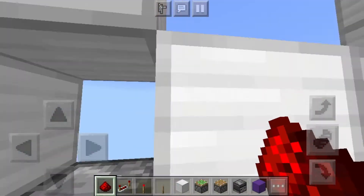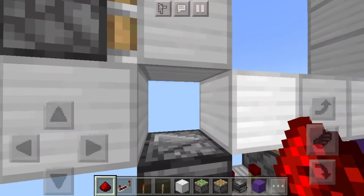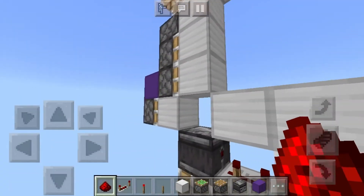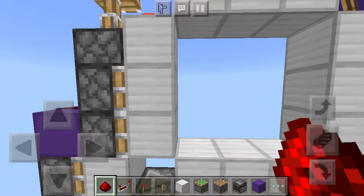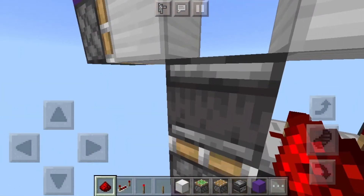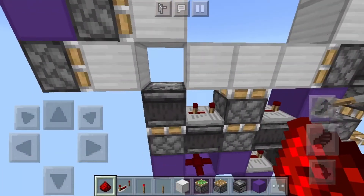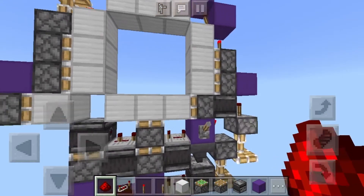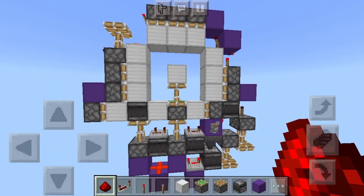When you flick it on, this piston pushes the block that way so it's extended, meaning the piston can't push outwards. Then when you need this observer to go up and come back down, this is already retracted so there's no problem. You can flick it on and off reliably and it works just fine.